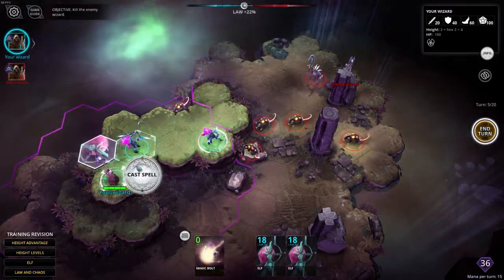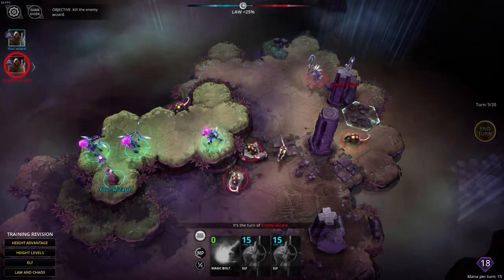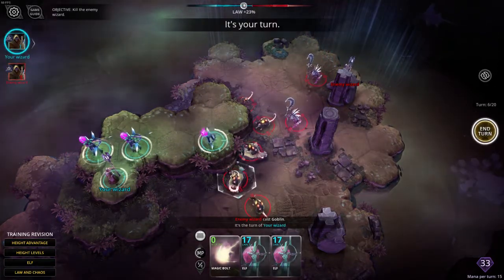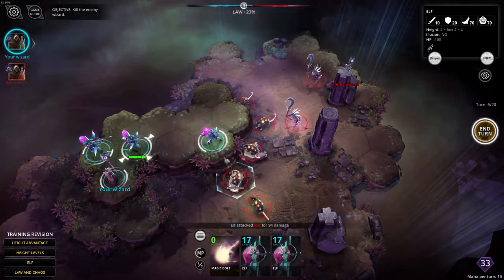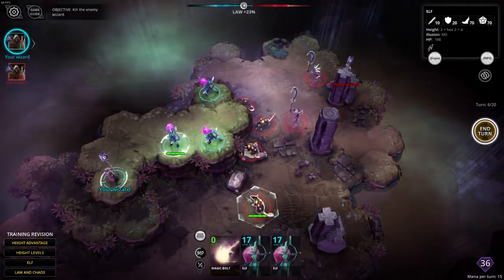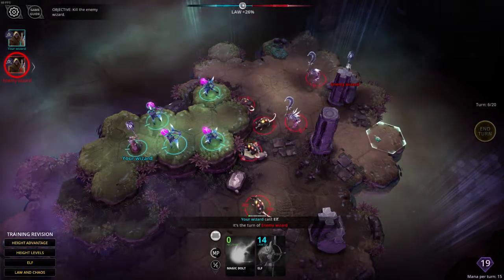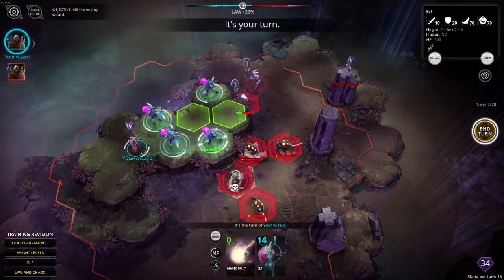So we're going to continue to wipe out as many of these rats as possible, and I'm going to stay out of attack range of the rats with my Wizard. I can make another Elf. This is quite a conservative way to play — I think if you're playing for the first time, it's probably the way to go. In non-tutorial mode I'd have charged forward and used the Elves as a screen to soak up damage, but it's riskier. So let's do it this way, keeping all the Elves up on the hill where they can do most damage, and taking the enemy creatures out as they advance.